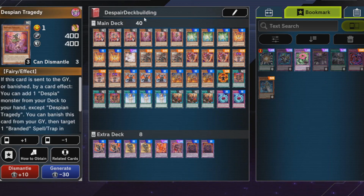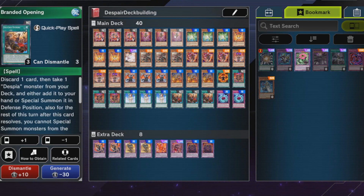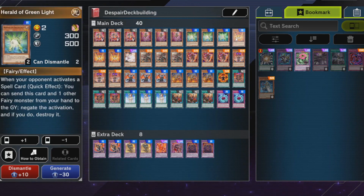Despian Strategy is the playmaker of the deck. Sadly you miss timing if you use it to discard for cost, so be wary of that. Paleozoic Dynamiscus and Branded Opening don't have this issue. The Heralds do, but getting into the Heralds — they are actually quite essential for this pure variant of the deck.